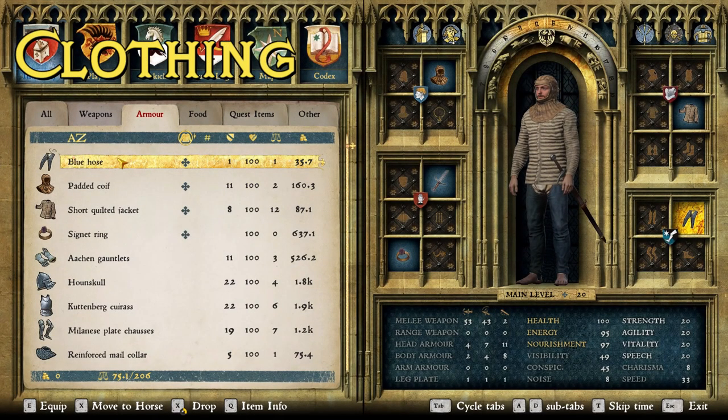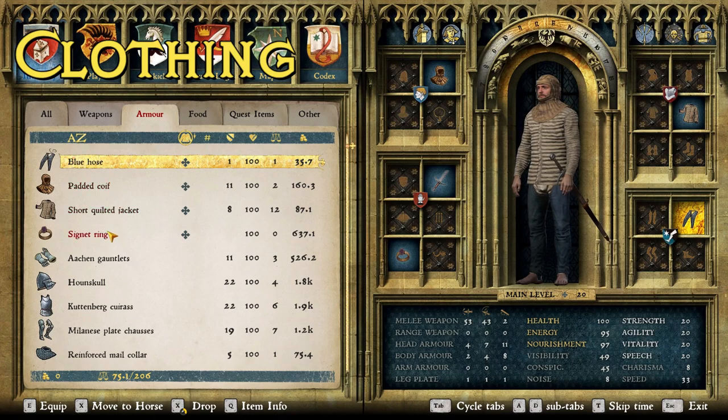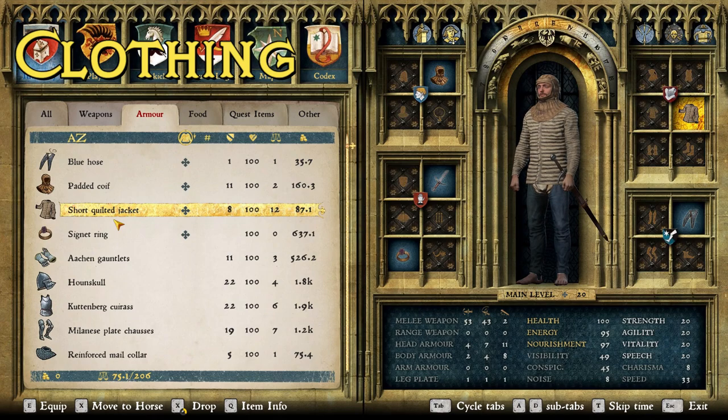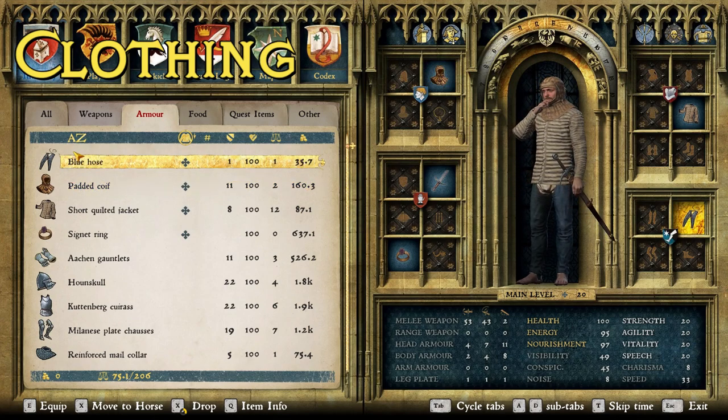For clothing, I went to one of his videos — one where he shows how long it takes to put on an entire harness of armor, which is a very good video. From that video I was able to put together this clothing. I started with a signet ring because he's married, or at least I'm pretty sure he said he had a wife in that video. Then a short quilted jacket because it looks a lot like the gambeson he's wearing, a padded coif because when he puts on his helmet it has padding in it and looks to be about this color, and blue hose because in the video he's wearing blue hose.